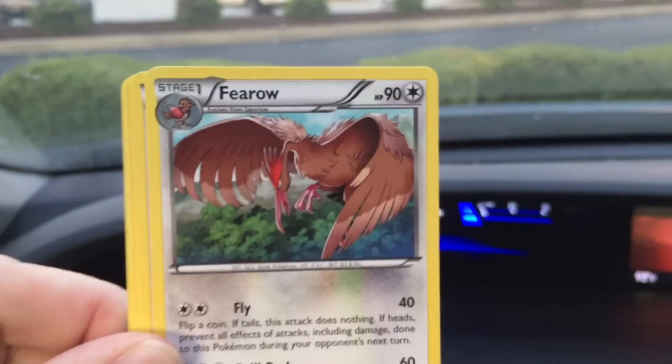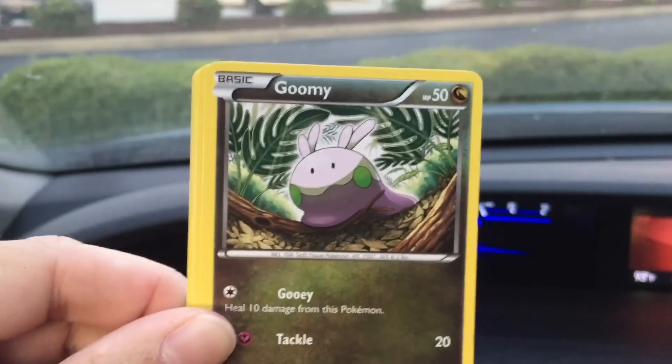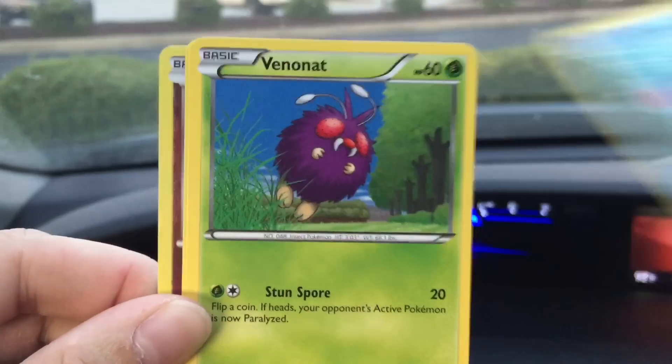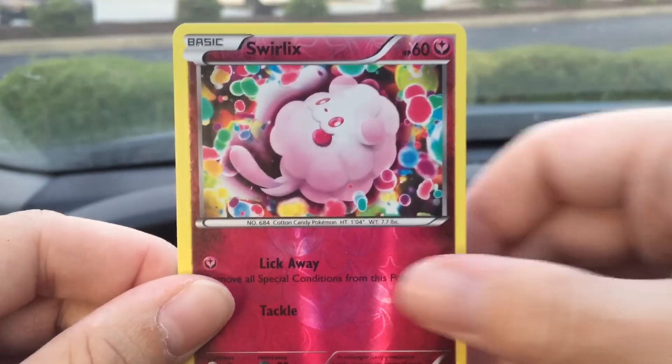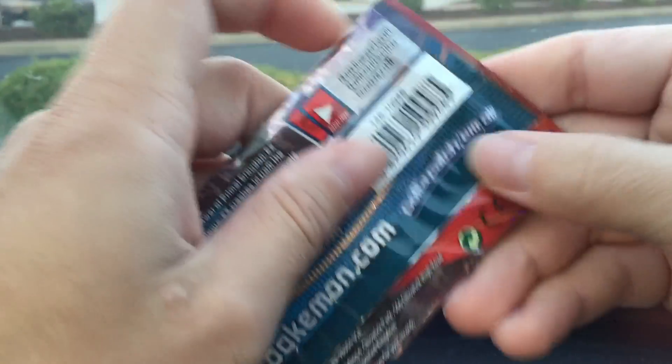Whatever I pull is a plus since I already have all these sets complete, so it's also up for trade. There's the recently banned Lysander's Trump Card, which I'll have a video about shortly with my opinions — I think it's very good for the game. We also got a reverse and a Levanny regular rare. Alright, one pack down from Primal Clash.